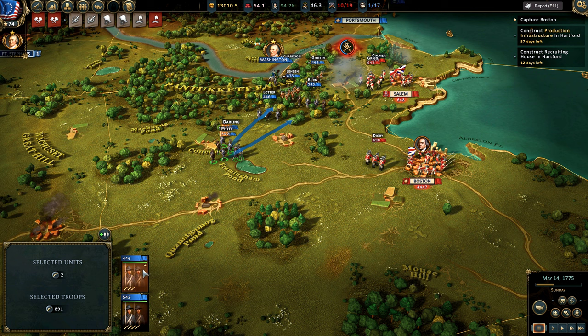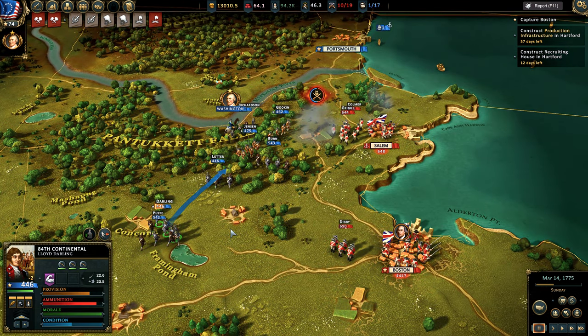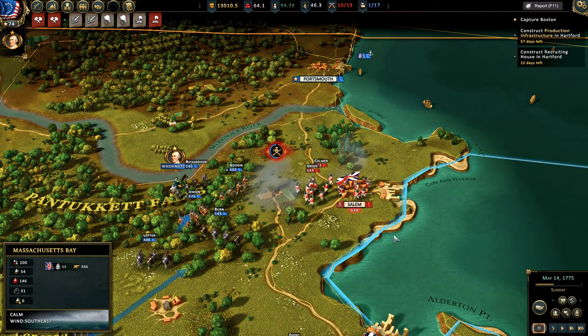It's not great that when militia regiment company commanders die, you have to spend your officer resource to replace them. I think maybe that should be changed - it would certainly improve things and would make militia worth using.